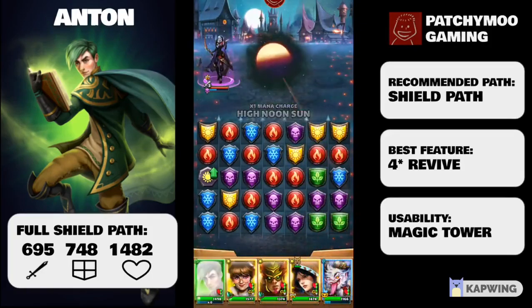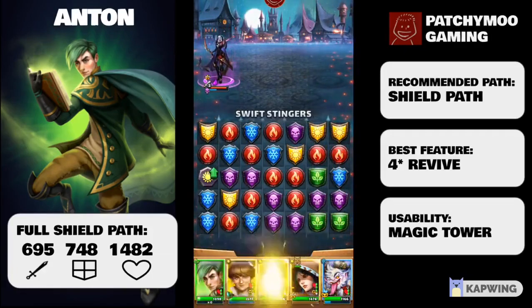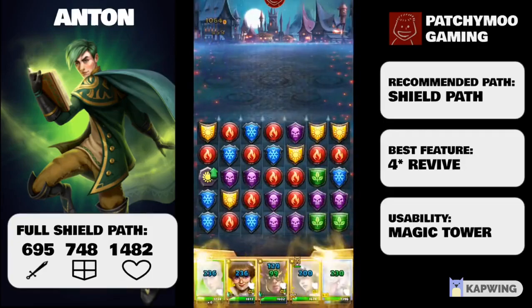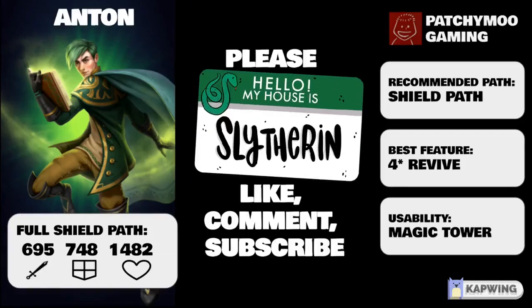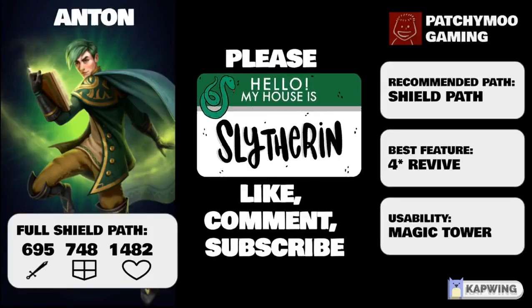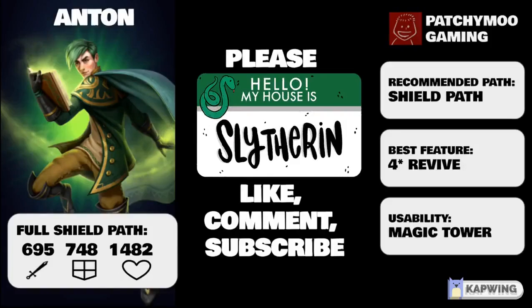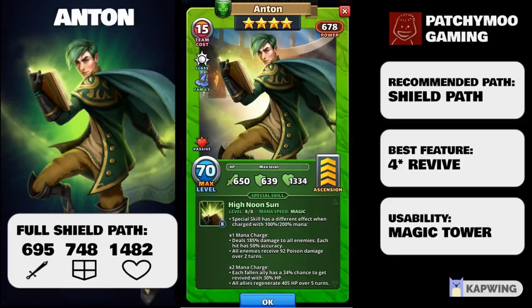Not everyone will like Anton enough to put cleric emblems on him, but if you do, I recommend going down the sword path with HP as a second stat. That will bring Anton up to 740 on defense and 1,482 on HP. This will help Anton stay alive and revive in both wars and in the magic tower.